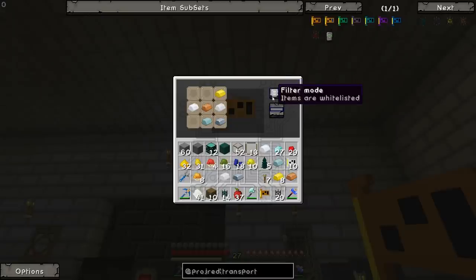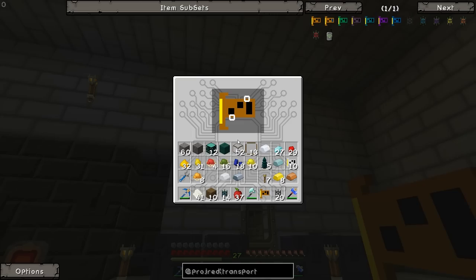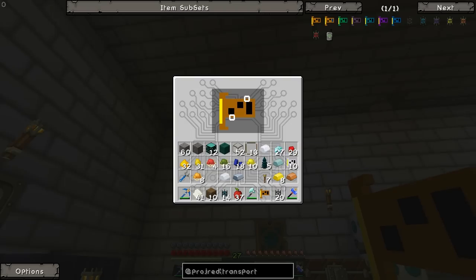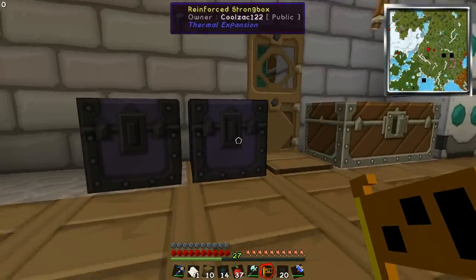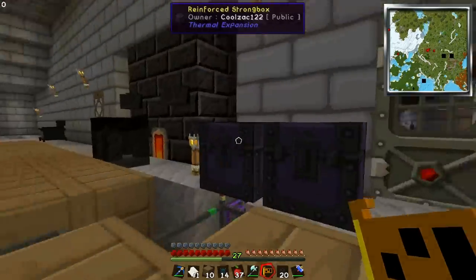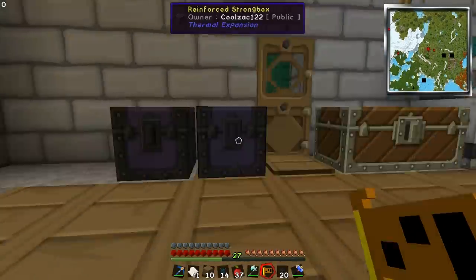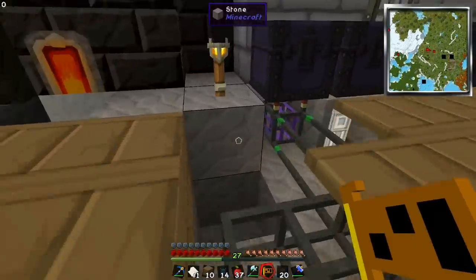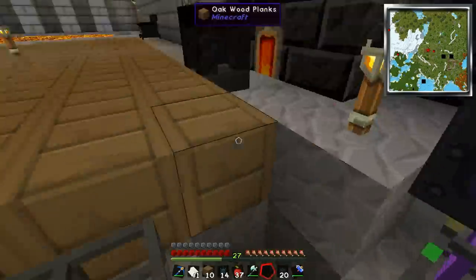Priority basically works like this: if you had a bunch of chips with nothing whitelisted, all blacklisted, the priority determines which chest gets filled first. So if I had two chests and I wanted everything to go to one before the other, I could set this priority to five and the other to zero, and stuff would try to go here first. Now if we right-click on this pipe, you can see you can have up to four chips in each pipe.